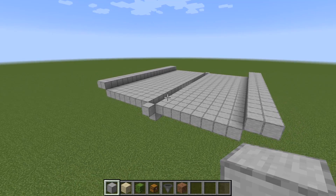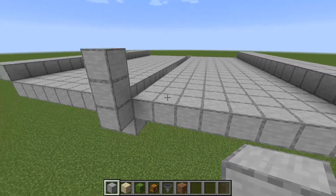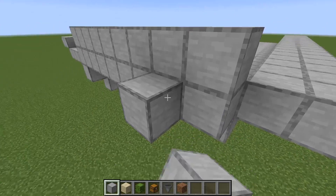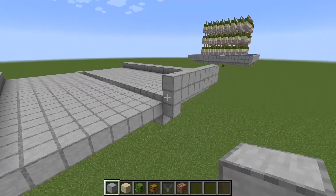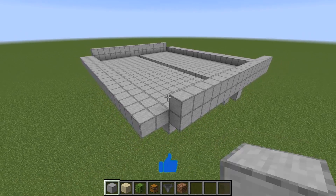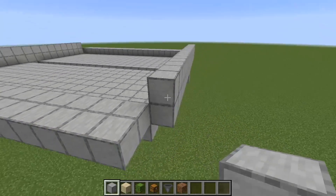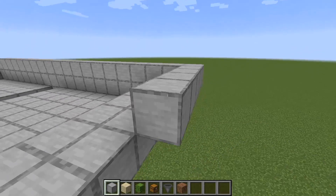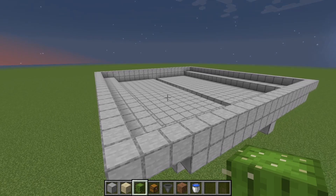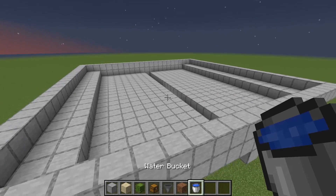Once you finish this large platform, go to the middle of the build and go up two blocks — one, two — then place two blocks along the side and do that on the other side as well. Once you finish that you should have a two block high wall along this part. On the raised area, place blocks around it — just one block high, not two. You should have a little platform, and from here we're going to place down the blocks where the sand and cactus will sit on top.